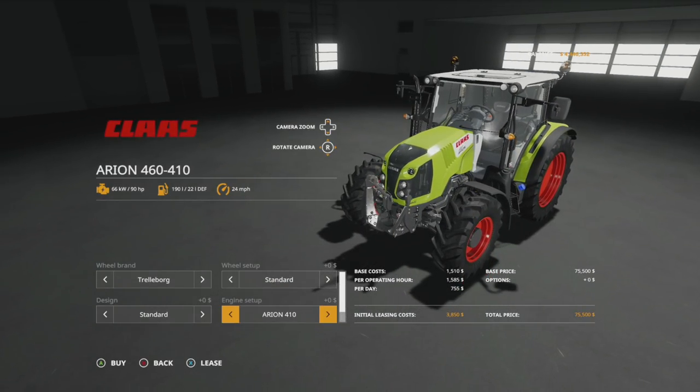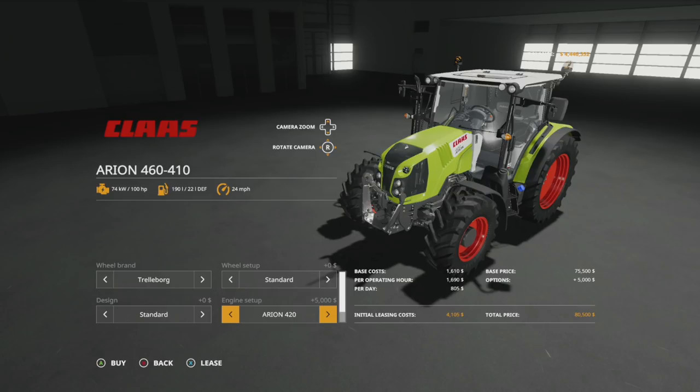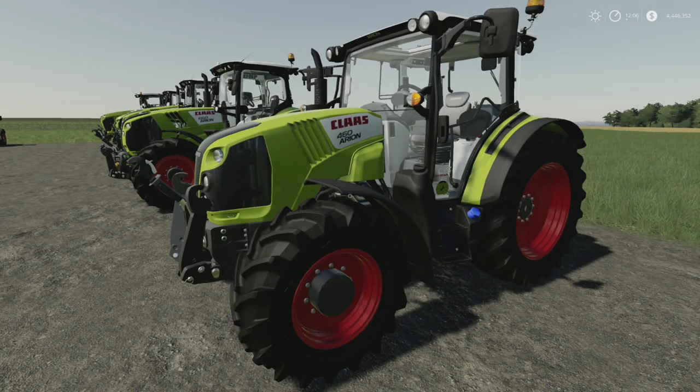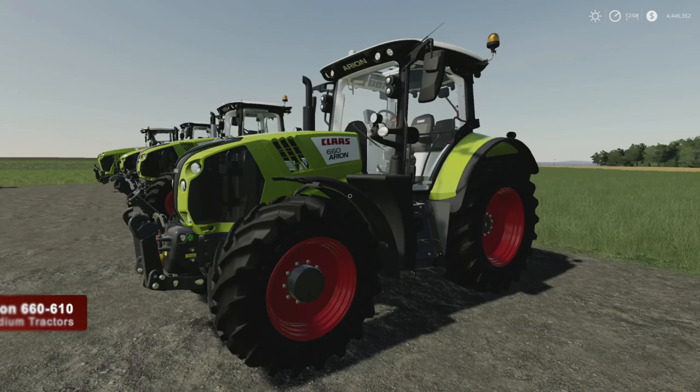For design we have a standard design and a panoramic view design, which is very cool. Engine setups include the Arian 410 at 90 horsepower, the 420 at 100, the 430 at 110, the 440 at 120, the 450 at 130, and the Arian 460 at 140 horsepower. Lots of engine options, and you can choose to have a front attacher or not.